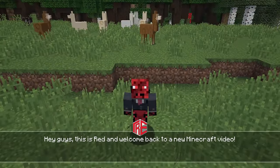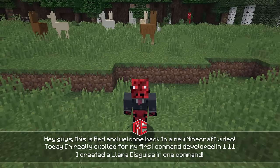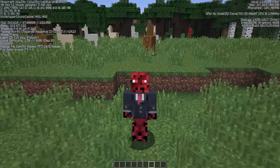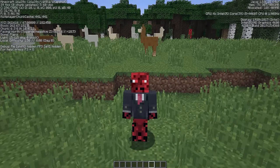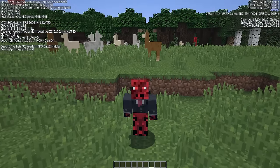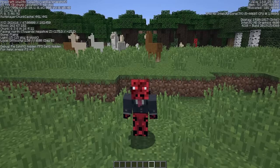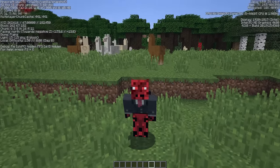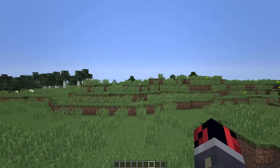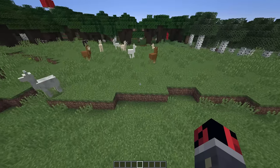Hey guys, this is Radon, welcome back to a new Minecraft video. Today I'm really excited for this command because, as you can see behind me, I'm in the 1.11 snapshot — specifically the 16w39c snapshot, which is one of the main 1.11 snapshots announced at Minecon 2016, in which llamas were added. Today's command, as you saw from the title, is based on llamas — I made llama disguises in just one command.